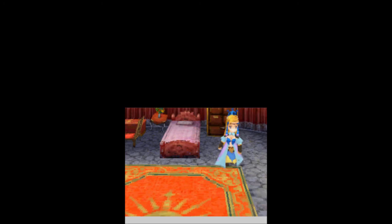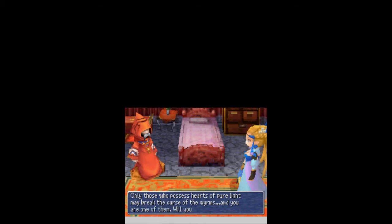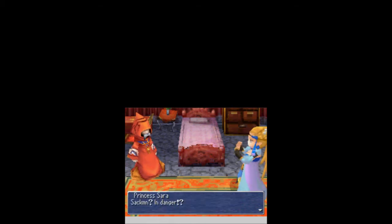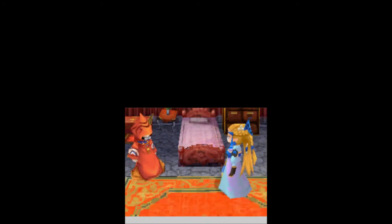Oh! I know who all these people are! First one's gonna be... Sarah! How you doing, Sarah? Did you like the pendant that I got you? Sackman is in grave danger! Princess Sarah, I must ask you to come with me! Only those who possess hearts of pure light may break the curse of the worms, and you are one of them! Will you help us? Sackman! In danger! You must take me to him! I will accompany you!